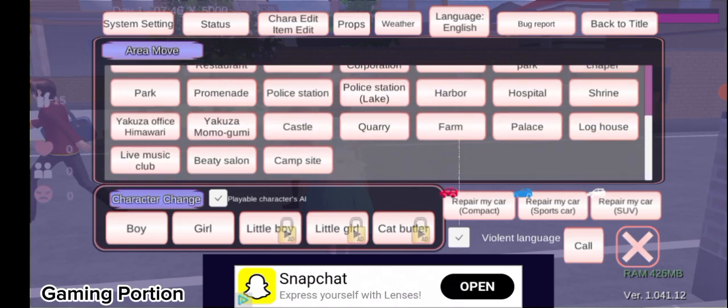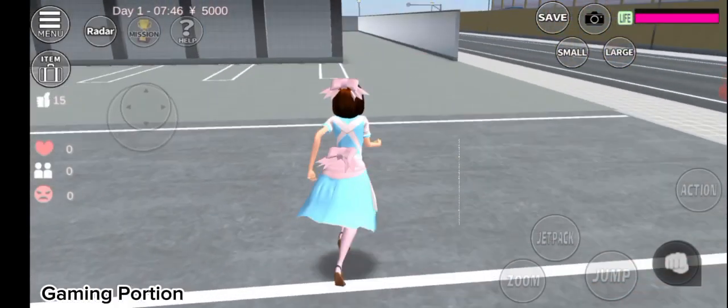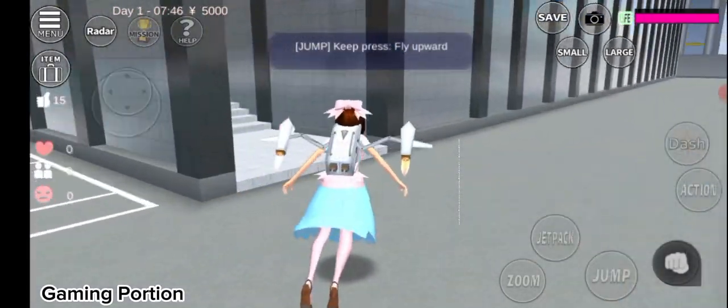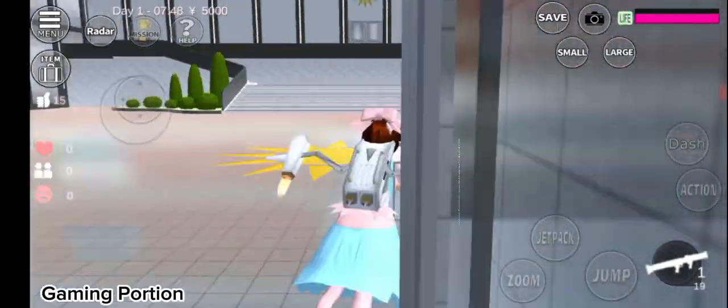Now go to the Yakuza Himawari office and go inside. There are many weapons that are freely available for us — just collect them all. There are also many weapons in the main office.